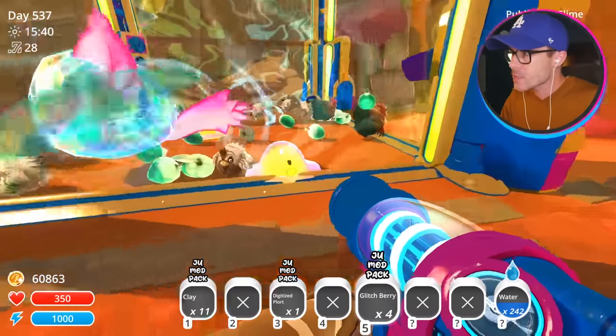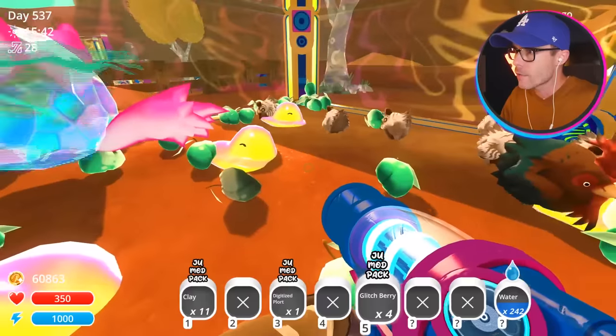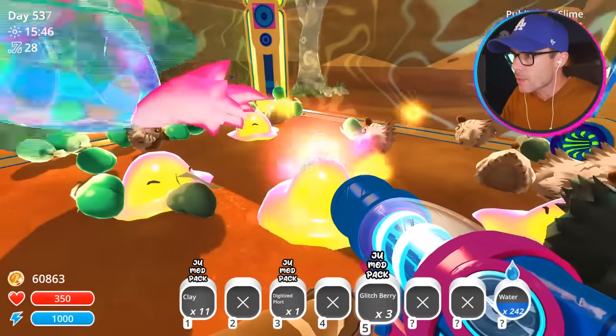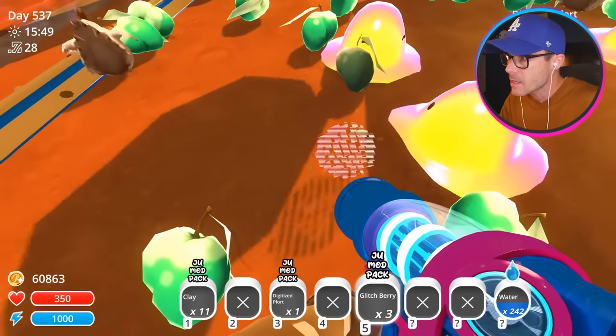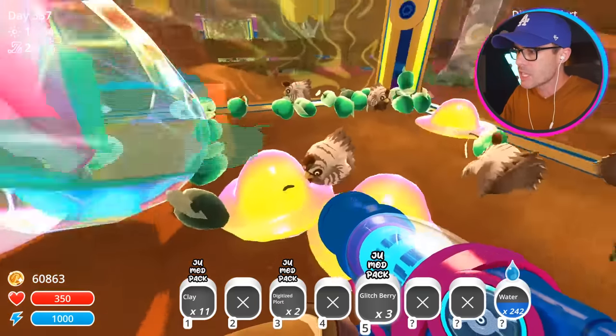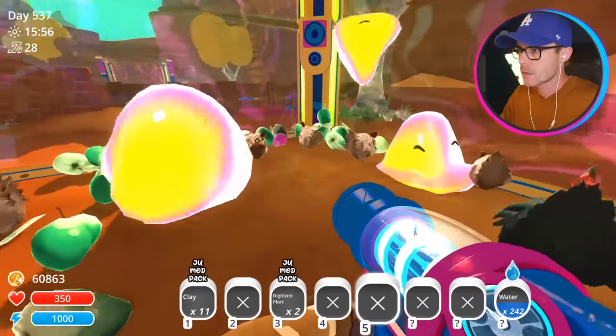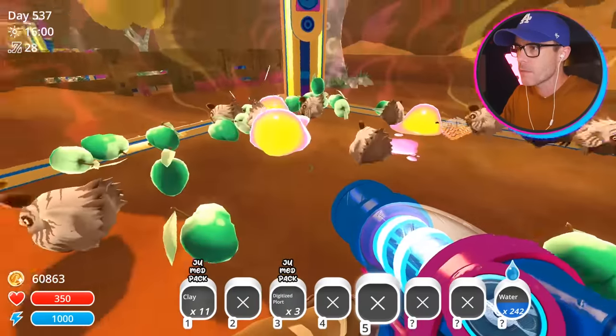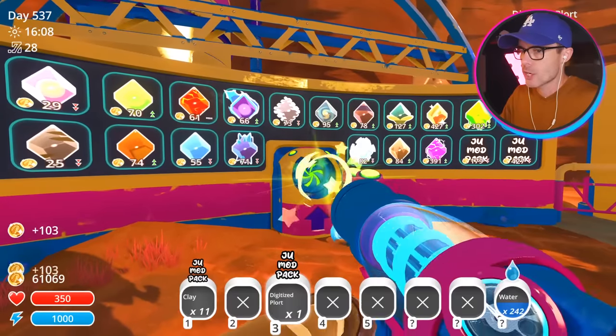The other thing I discovered is these really cool plots from the public test slime. Look at this plot - it's one of the coolest plots I've ever seen. It's all voxel-y and sort of pixelated and stuff. It's called a digitized plot. Have some more of those things. I'm going to get your plots, go ahead and sell them, and we're going to get some money. Chuck those in there.